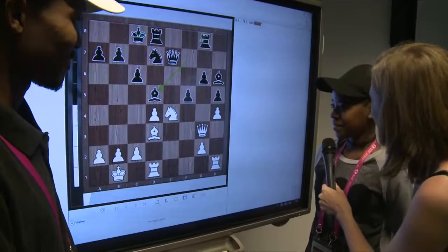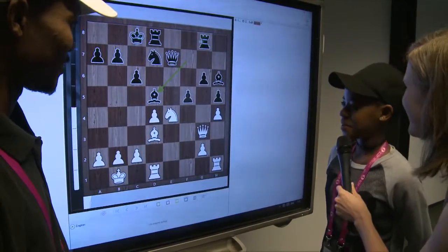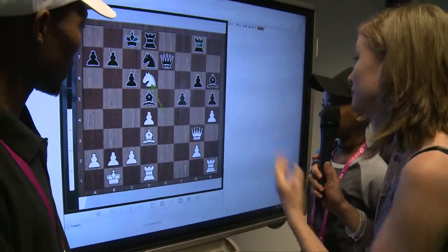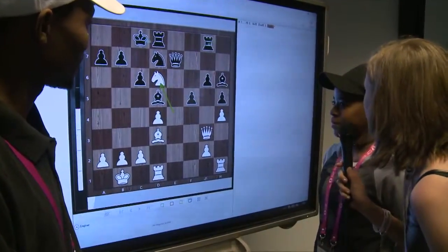And now? It's Knight C5. Knight to D6. Knight D6 is a check, so it's even better. Very good. And in this position, unfortunately for Black, he has to move his King onto this diagonal. Let's move the King.